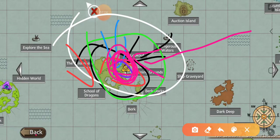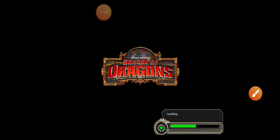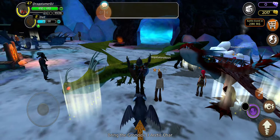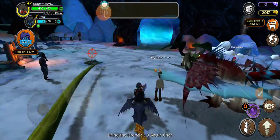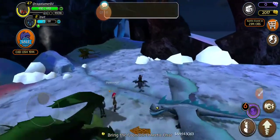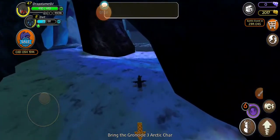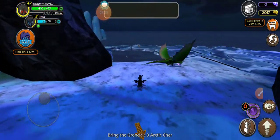That is where you currently are. So we need to go to Ice Storm Island. We need to fish for fish so we can feed the Groncicle. Come on Dart — of course Dart isn't my fastest dragon but he is pretty dang fast.